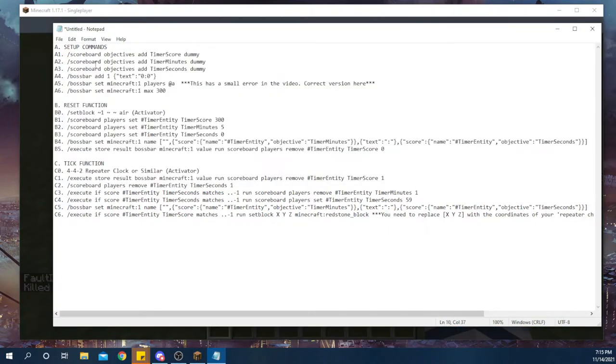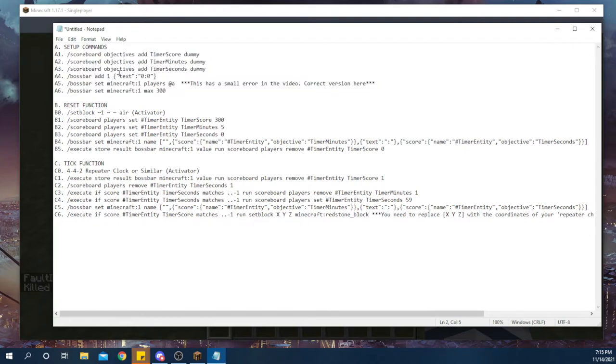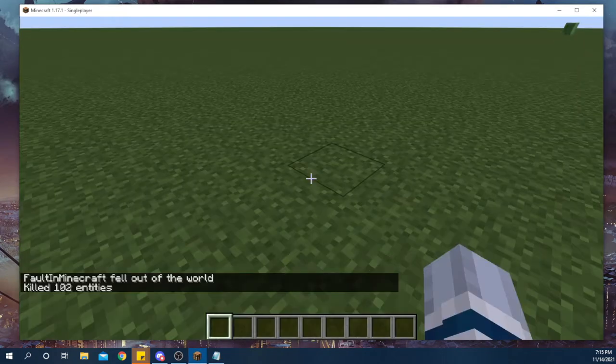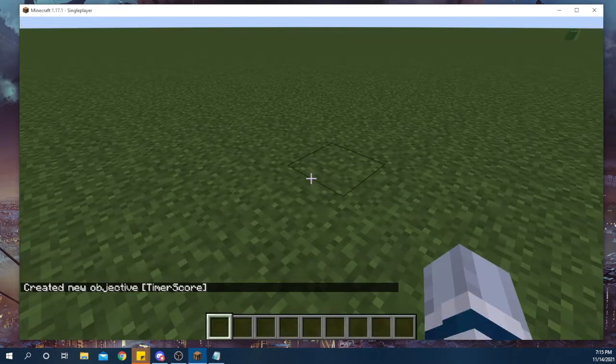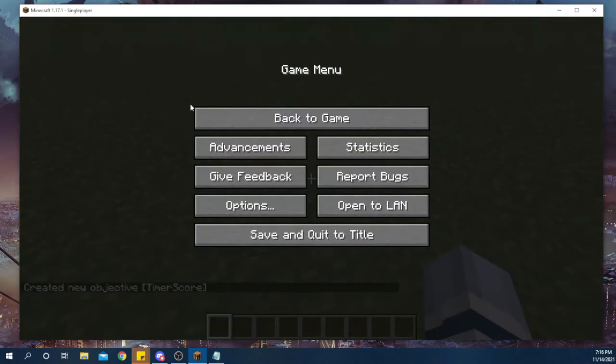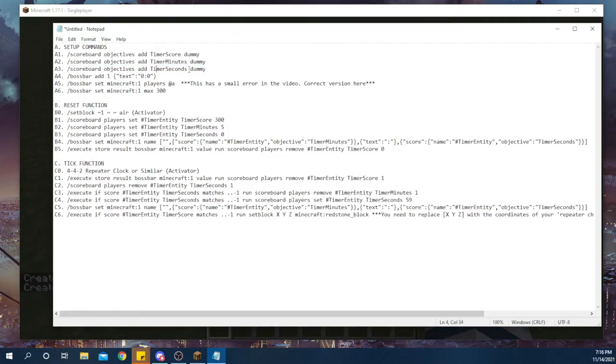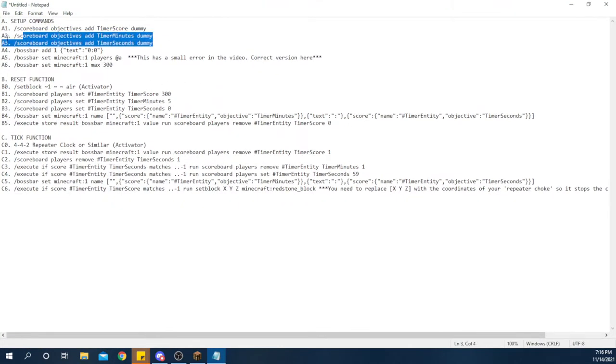Now that I've copied all the commands, it's not as simple as just copying them all over into Minecraft, but that's what we do at first. These setup commands - these first six commands - are all things that we're going to run in the command line and not in a command block. So I'm going to first copy this one. Now I have a timer score objective. We're creating objectives here at first. So timer score, copy and paste the same thing for minutes - timer minutes - and timer seconds.